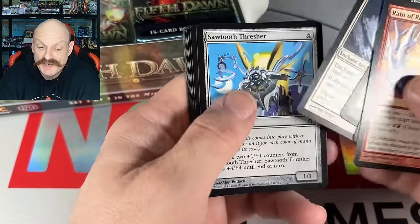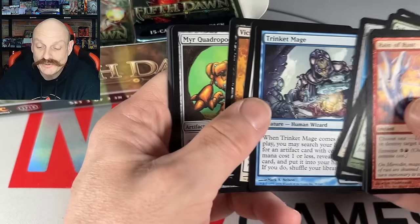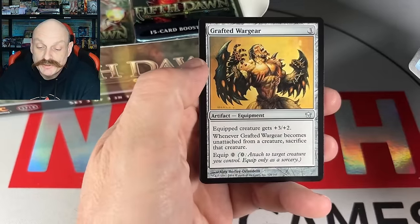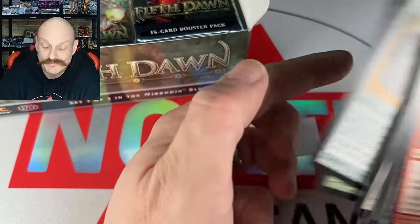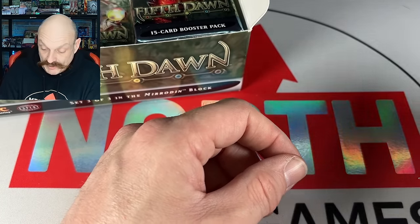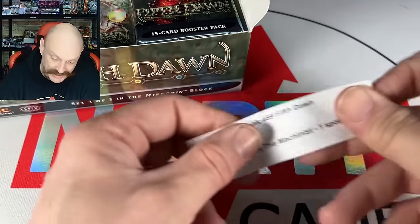Sun-touched Mirror, Sawtooth Thresher. The Trinket Mage — he's got good art. Wargear. It's a Rude Awakening — untap all lands you control. It's starting to bug me about all those set symbols being black and white. At the beginning I was like, hey this is neat, but now it's happening on every one.